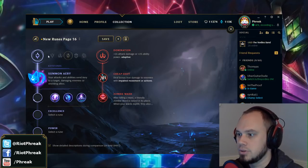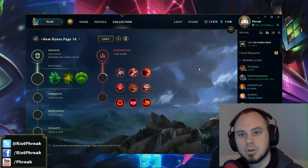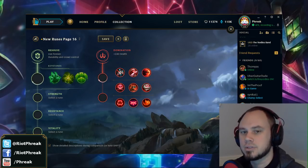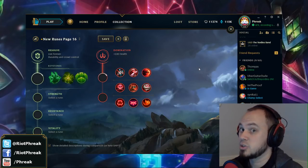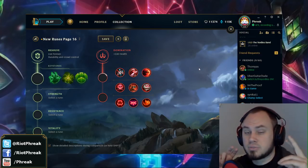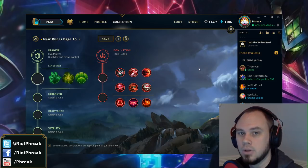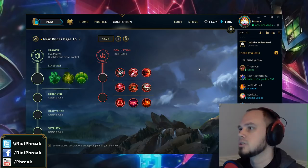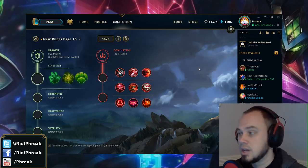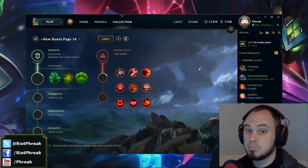The only way you don't get offense is if you go for a Resolve primary, in which case you're getting bonus health. But no one got their quintessences compensated, no one got their glyphs compensated, no one got all their defensive mastery choices compensated. In fact, there's no direct compensation for the old mastery system at all. A lot of people would go into the resolve tree of the old mastery system and get 50 bonus health, some health regen, some armor and MR when you take damage. So we circle back to the point that champions are a lot squishier than they used to be.